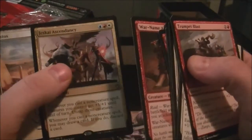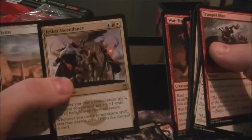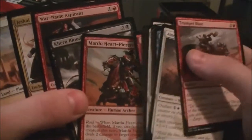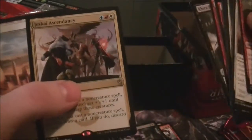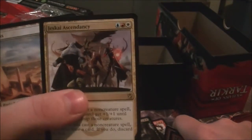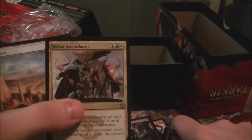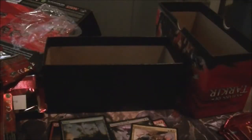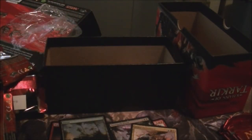We got Jeskai Ascendancy — always good for the Ascendancy combo decks. It deals with infinite mana and bouncing your opponent's creatures to kill your opponent in one turn. That's in the deck box I was looking at — not two copies, just the one Jeskai Ascendancy.